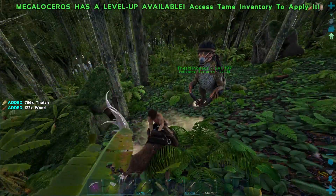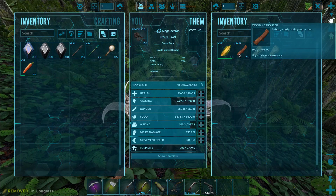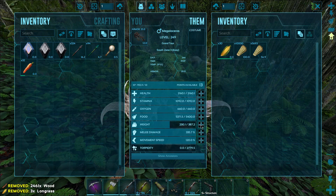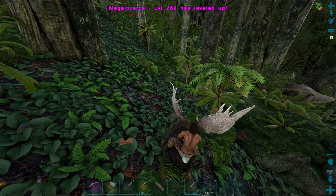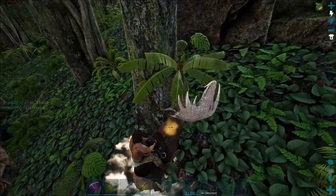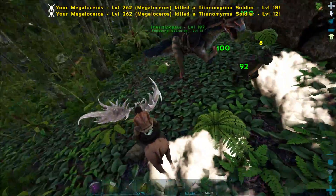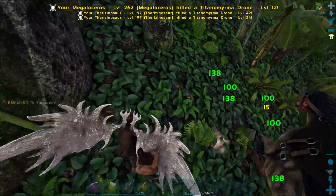A little bloodthirsty but what do I know. Let's actually drop the wood - thatch is very heavy. We have a bunch of levels so let's just pump it all into weight. It's just gonna be our grinding thatch machine. If you guys have a name for this or the therizinosaurus let me know in the comments below - we definitely need to give them names.